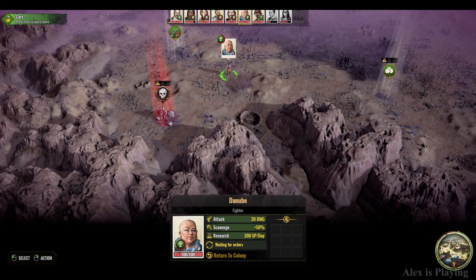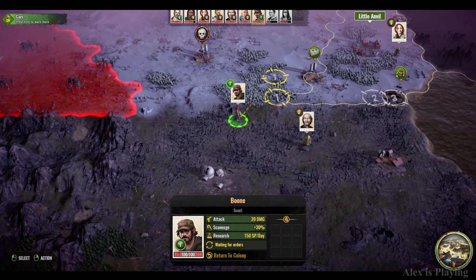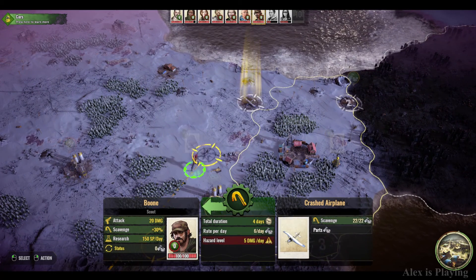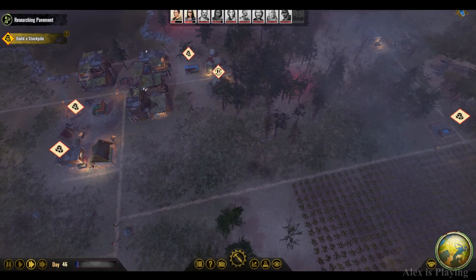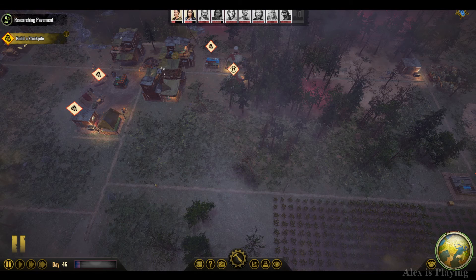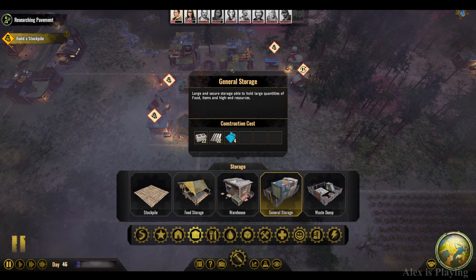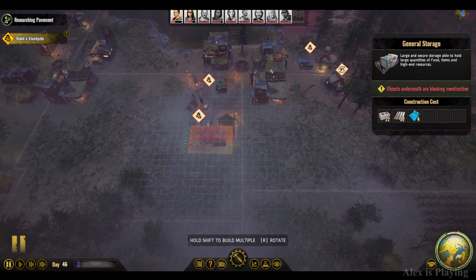That was short and sweet. She didn't even take some damage. Let's continue on the roll. Let's go over here and get those screws too. Perfect. Now one thing we can start to build is the electricity and of course this huge storage. Food item and high-end resource. Alright, so it's a little bit bigger than this one.